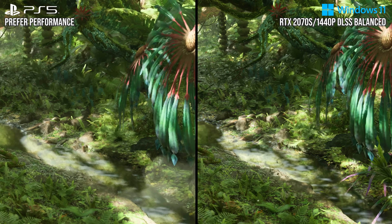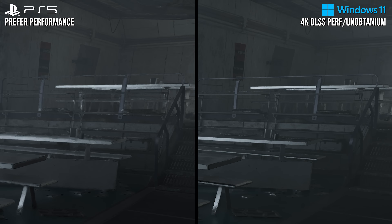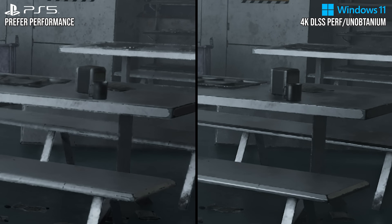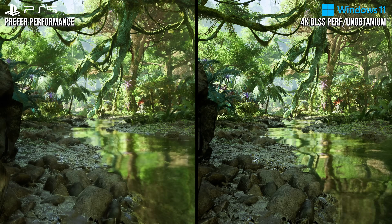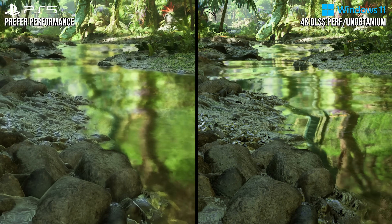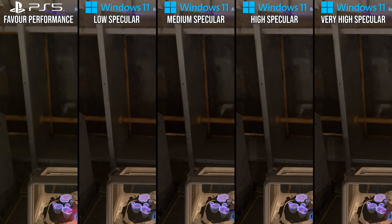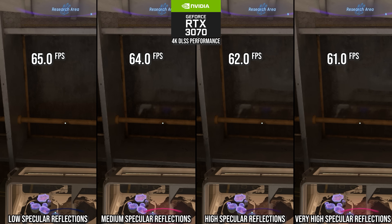A number of key effects on PlayStation 5 have had settings reductions to keep performance up. For example, the quality of specular reflections is reduced on PS5, so there's usually a great difference in the amount of noise in reflections compared to PC's performance mode. On more mirror-like surfaces, the resolution of the reflection being reduced leads to a blurry look. The roughness cutoff is also changed, with fewer reflections drawn on rougher objects. When lining up all those factors, it most closely matches the medium setting on PC. Going to medium over very high improves performance by around 5% on the RTX 3070 at 4K DLSS performance mode, making it a good optimized setting pick.